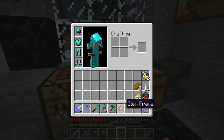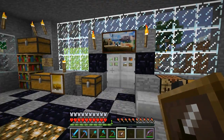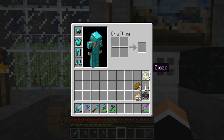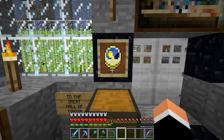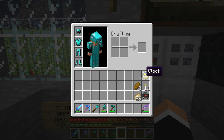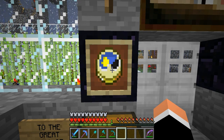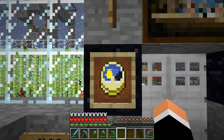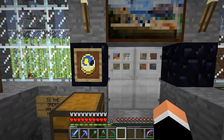Item frames are so cool. Where should we put this one? You know what, I've always wanted a wall-mounted clock. Yeah, and it works! You can see it does some animation. Yeah, saw that little blip up there - the animation does work on the clock.